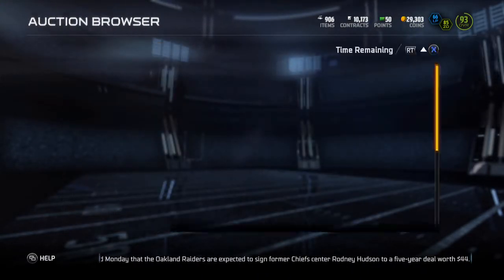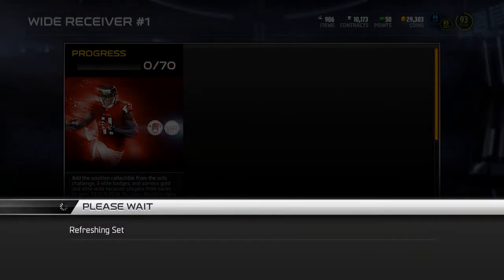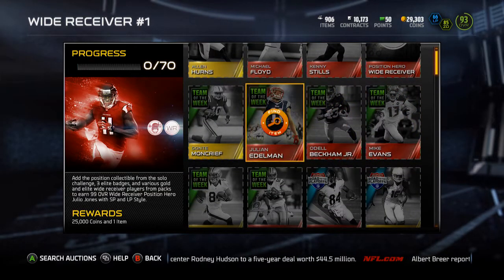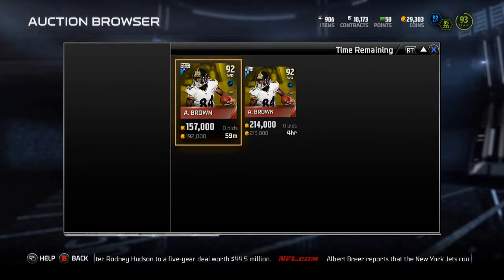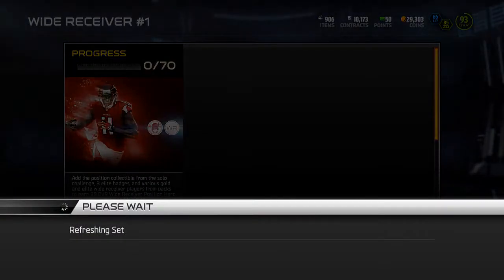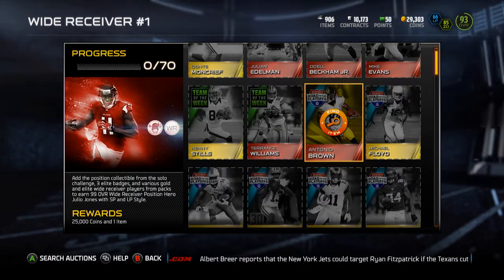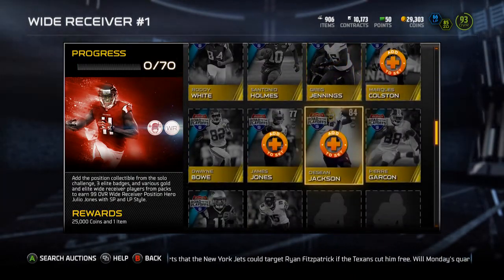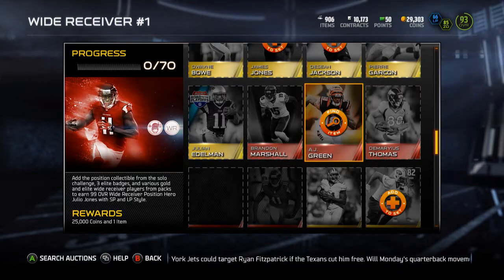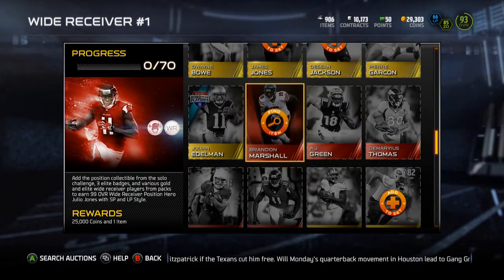Mike Evans is going for 46k, so all the elite team of the week wide receivers are pretty good. Kenny Stills isn't bad to get. Antonio Brown is worth 192k — he was one of the better road to the playoffs elites, so I can see why that one's pretty expensive. You've got a lot of road to the playoffs: A.J. Green, Brandon Marshall, Demarius Thomas, Larry Fitzgerald, and Julio Jones base elites.